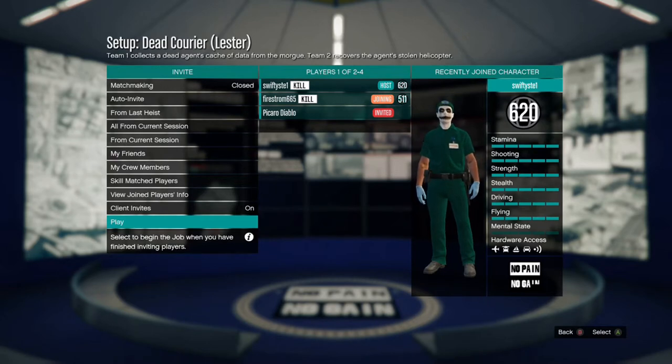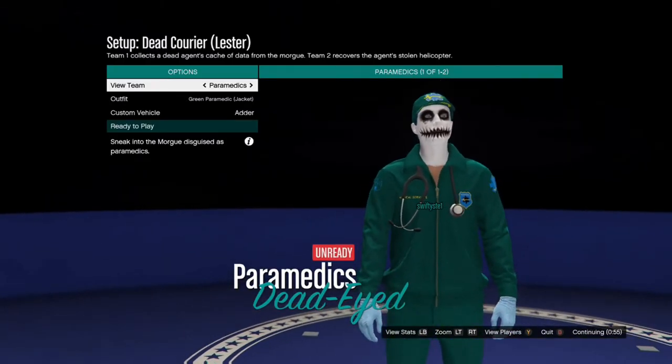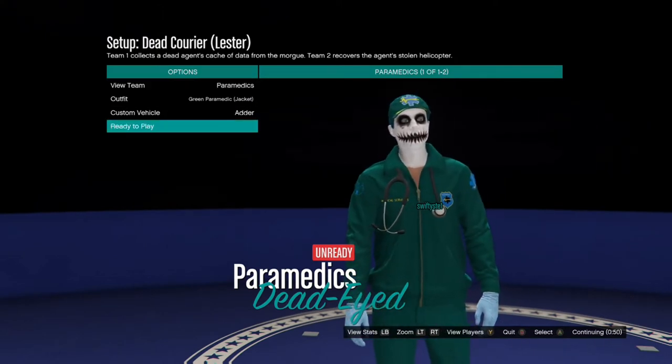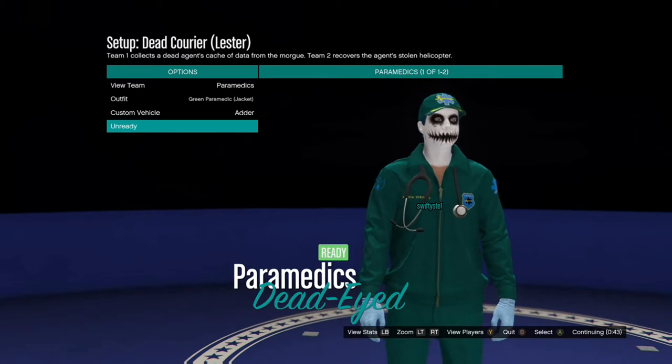Once you've invited your friends, you'll get to a screen where you can choose your outfit. This depends on which heist you've chosen. I'm using Dead Courier to get the paramedics outfit, so I'll go to the paramedics outfit screen. If you're using any other Doomsday Heist, just choose whichever outfit you want at that screen and then hit ready to play.